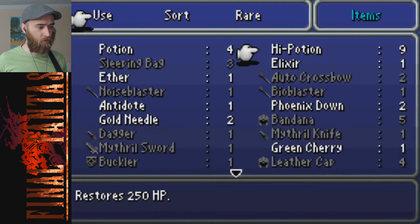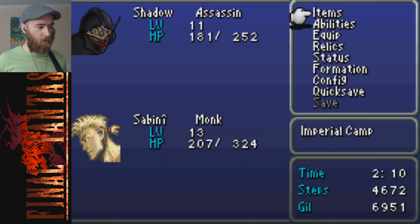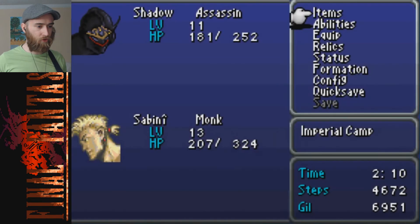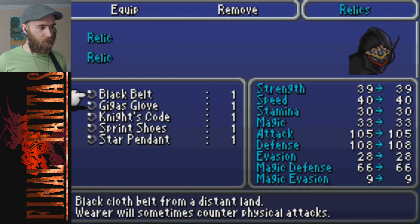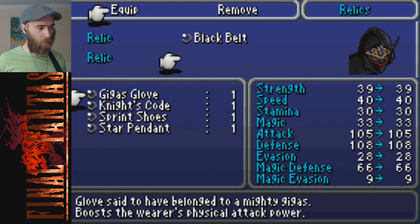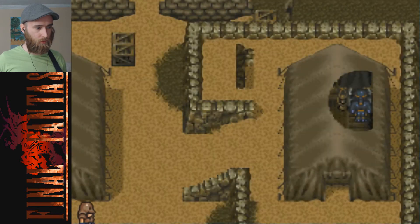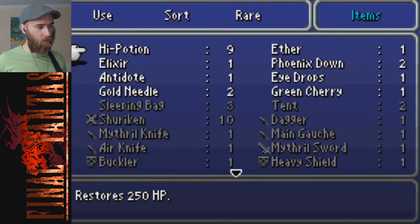Let's use the remaining potions - I could already use some high potions. I could use some of those shurikens - sure can! Star Pendant - I'm not sure what that does. Do I want to equip any of this stuff? You could be very counter-heavy. I'll let you equip that - just so you know, Shadow does randomly leave the party, so be careful what you equip him with. Star Pendant prevents poison - I'm not worried about that.